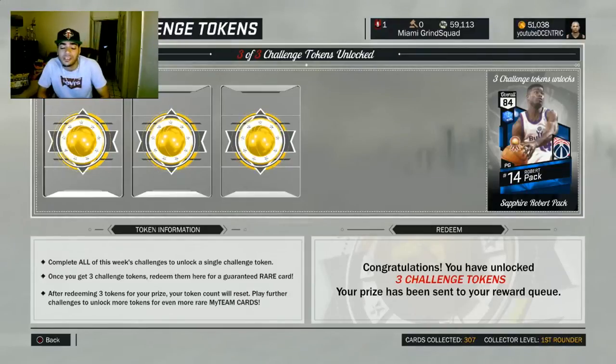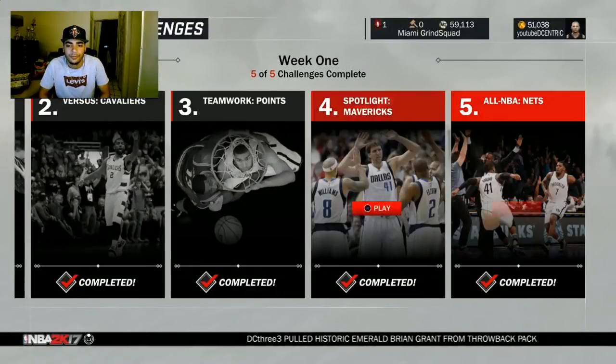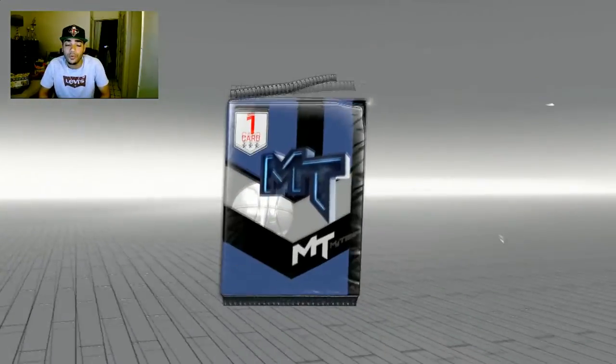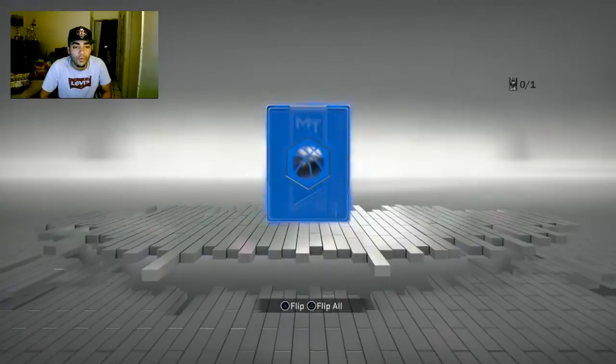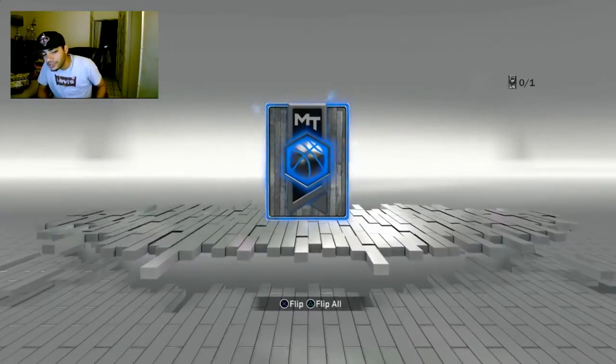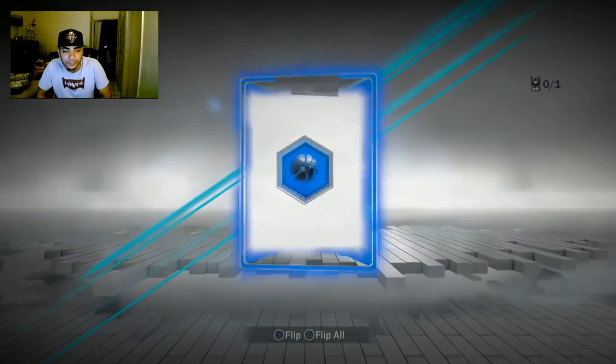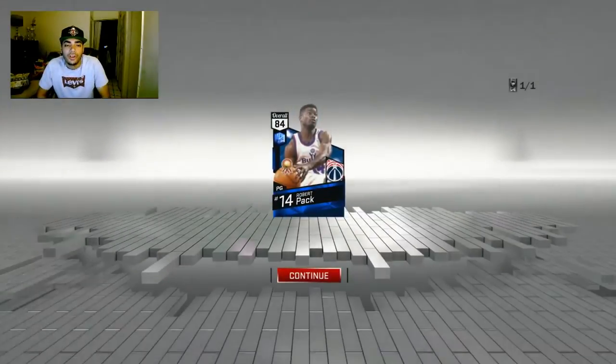Welcome back to the channel — finally, three tokens have been awarded and I get the Robert Pack. He will be starting for me seeing that he is the highest overall. The sapphire reward screen is shaking, the earth is quaking — let's open this thing up. Point guard, 84 overall. Let's take a look at some of his stats.